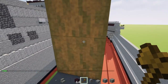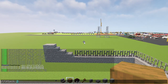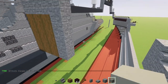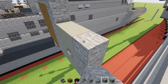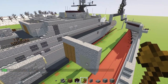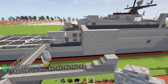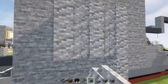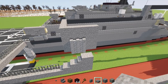Extend the stone block as well as the stripped spruce wood by another two blocks on this side so it's three blocks wide. Then add a stone block column and a two-by-three of light gray concrete, with a stone button on the side. Wrap stone block around it — two blocks tall on top. In this corner, extend it so it's five blocks long. Then add an andesite wall, skip a block, and make a three-by-three area.